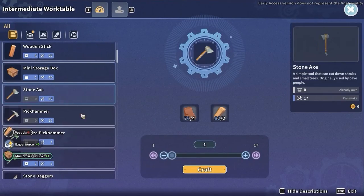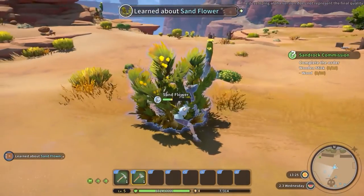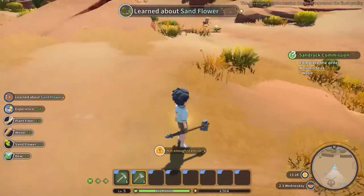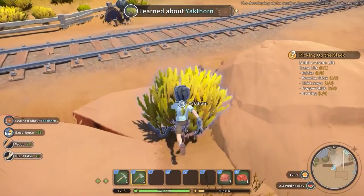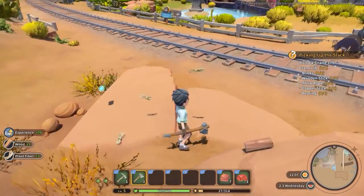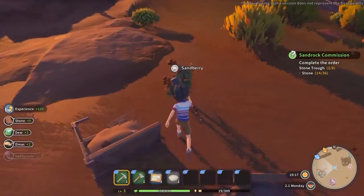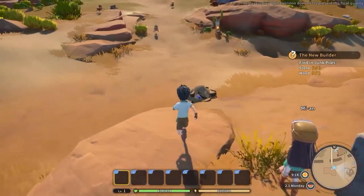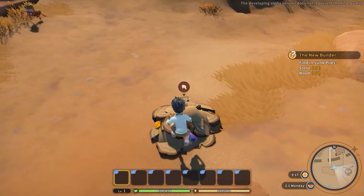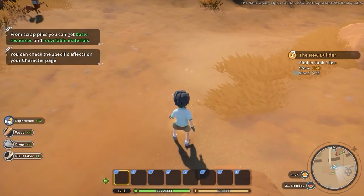In order to farm plant fiber early game, you will need a stone axe. Use it to chop down the plants you will find around your workshop. The biggest part of the plants will reward you with a good amount of plant fibers, plus some other ingredients. You can also obtain this material by gathering smaller plants like oregano and sandberries, and by gathering wood piles — though that method is less efficient.